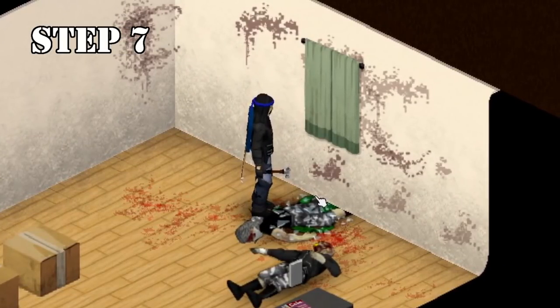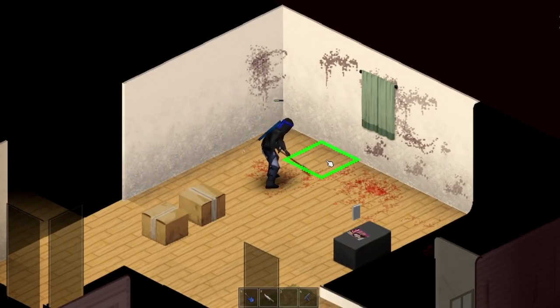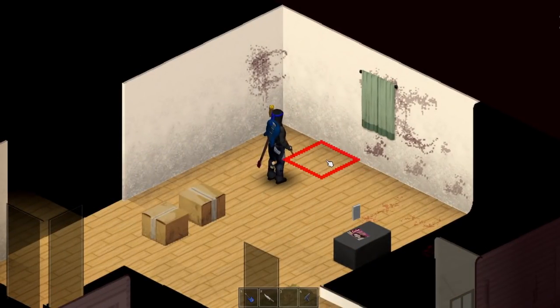Step 7: place a curtain so next time zombies won't be so easily attracted to your window. Step 8: like and subscribe if you enjoyed the video. Hope this helped — thank you for watching and see you later.